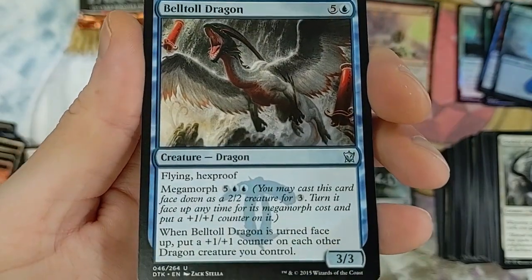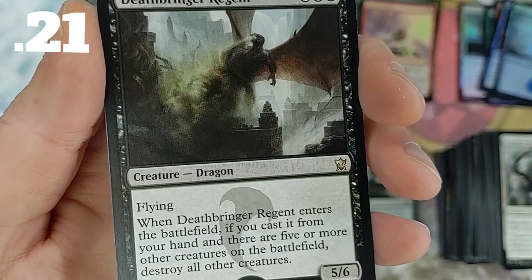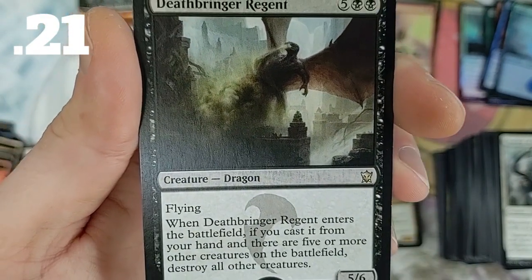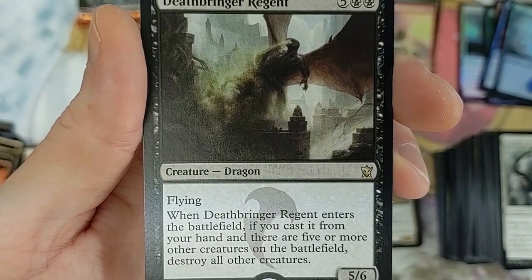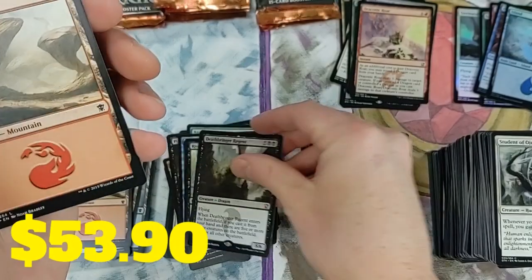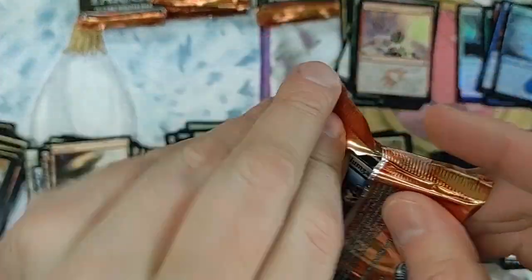Deathbringer Regent - it's got flying and when it enters the battlefield, if you cast it from your hand and there are five or more other creatures on the battlefield, destroy all other creatures. Not bad - it'd be the lone survivor, great against token builds.